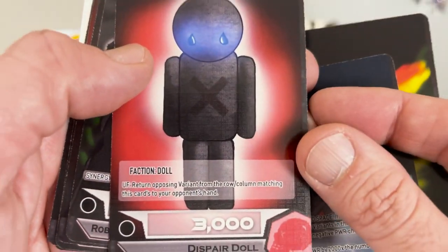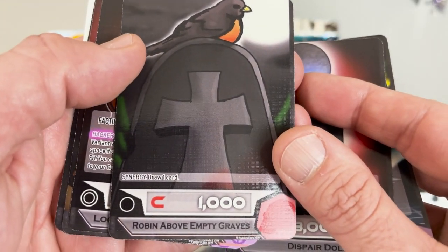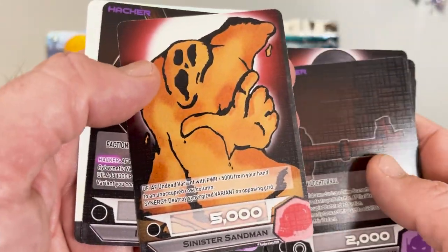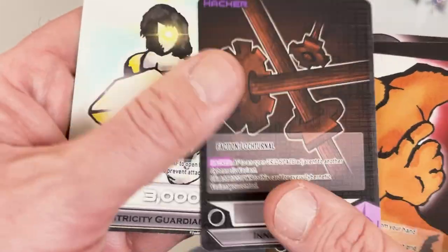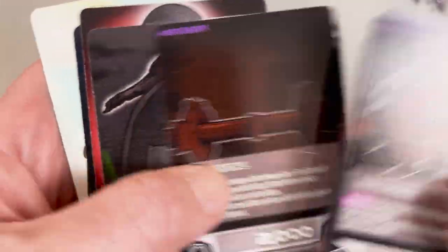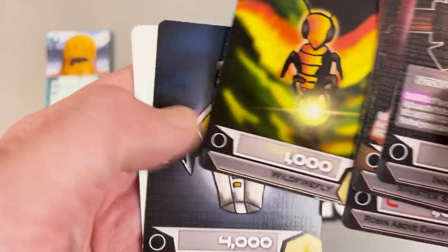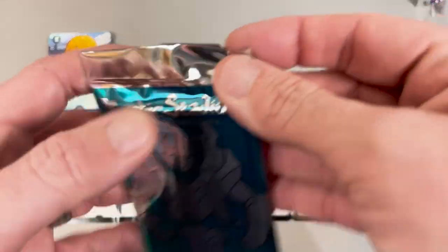Despair Doll — that's pretty cool. Robin Above Empty Graves — I like that art, very cool card. Sinister Sandman, and Centricity Guardian. While I do like how prominent the art is, these just have no abilities, no nothing. They're just things. Just vanilla. Don't know what's going on over there.